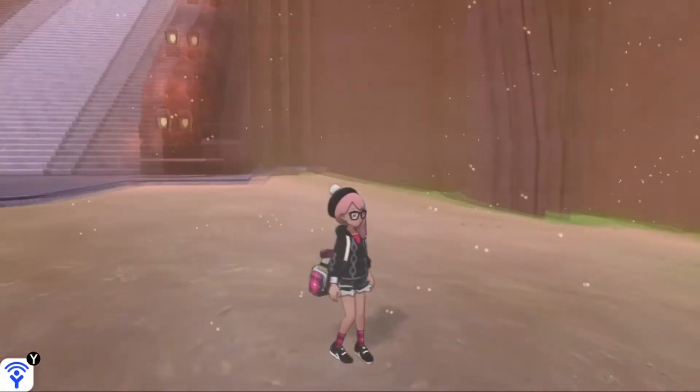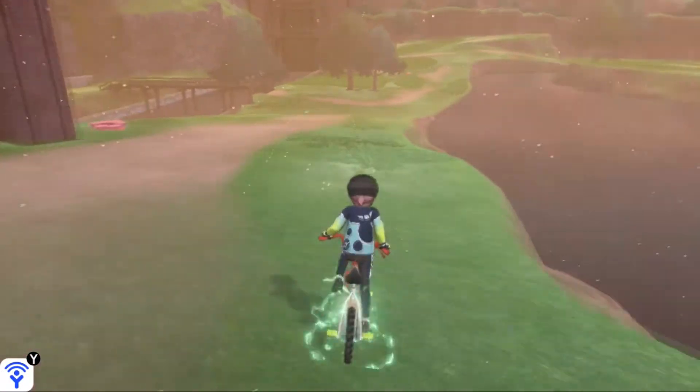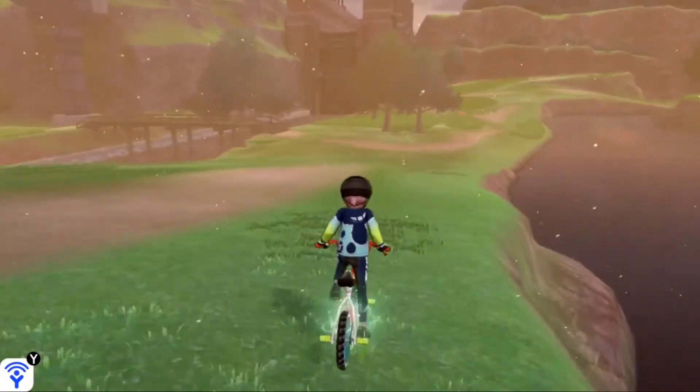Once you've done that, starting off again at East Lake Axumel with the city of Motostook behind you, you can make a left towards North Lake Mylock. It's the area over here with the little bridge that passes over the water.